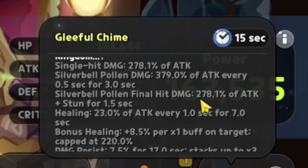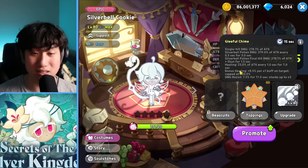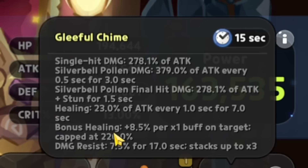The single hit damage is 278.1% of attack. Silver Bell Pollen damage is 379% of attack every 0.5 seconds for three seconds. Silver Bell Pollen final hit damage is 278.1% of attack with a 1.5-second stun. Healing is 23% of attack every one second for seven seconds — kind of like Parfait. Bonus healing is 8.5% per one buff on target, capped at 220%. Damage is 7.5% for 17 seconds, stacking up to three times.